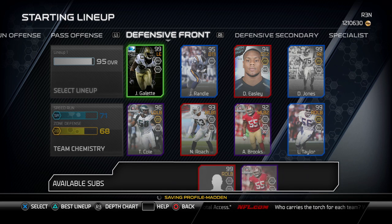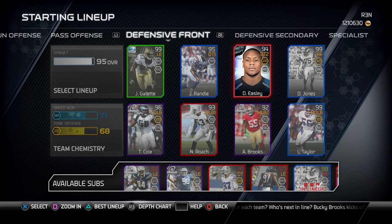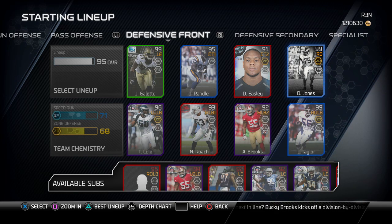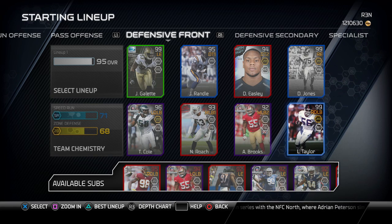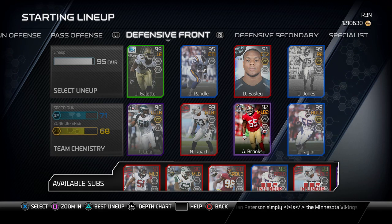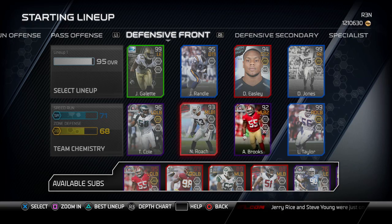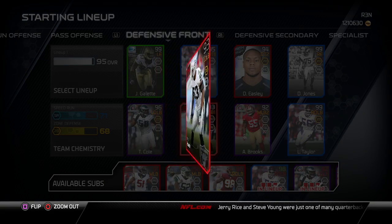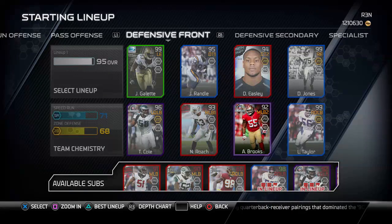On the defensive front, we have Junior Goulet playing left end — he's a 99 there. John Randall playing DT1, Dominic Easley playing DT2, and I've always had some form of Deacon Jones playing right end, whether it be his ultimate legend or his regular base card. Lawrence Taylor at right outside linebacker, still one of the best linebackers in the game — his ultimate legend outside linebacker just destroys. Trent Cole at left outside linebacker, and two outside linebackers playing middle linebacker. This Nick Roach card gets me a lot of interceptions and user picks — 90 speed at middle linebacker is going to do that for you.